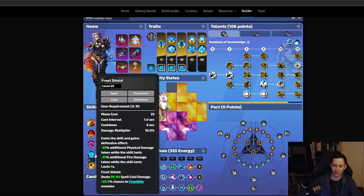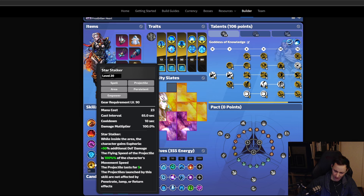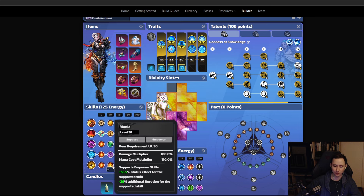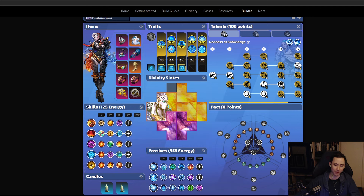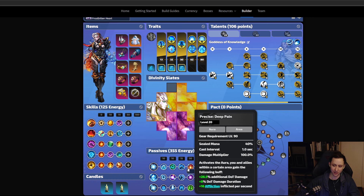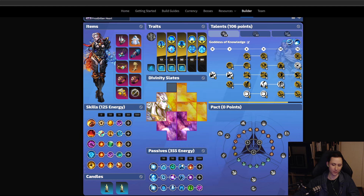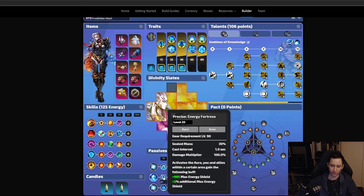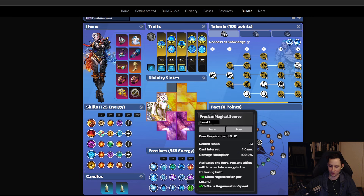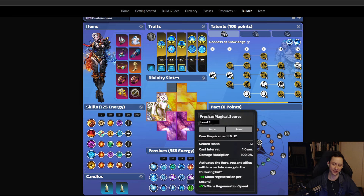Reaping Agony means every time enemies hit you, they take spell cold damage — so every time they hit you, they also get reaped. Star Stalker, newly introduced this season, shoots those projectiles you see flying around — link it to Rhythm, Mania, and Greater Multiple Projectiles. In your aura slots, use Trigger on Critical Strike linked to Biting Cold Seal and Conversion. Additional auras include Precise Deep Pain and Precise Steadfast — Steadfast gives a ton of armor, Deep Pain gives more damage over time. Reserve auras on mana: Precise Frigid Domain, Precise Energy Fortress, Elemental Amplification, Ice Imbue, and Magical Source for mana regeneration.